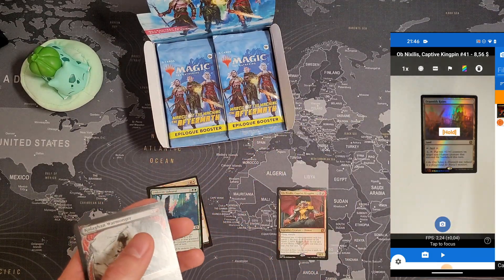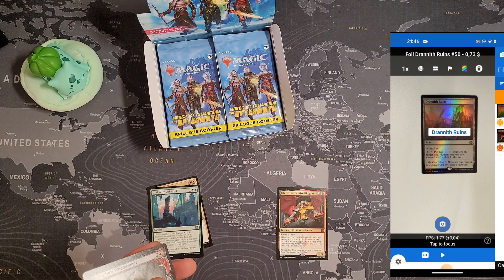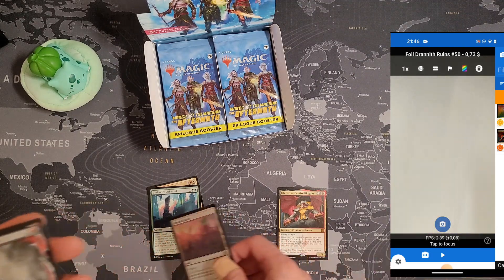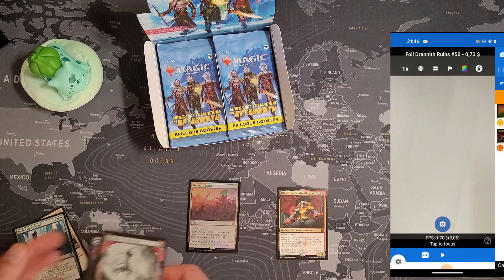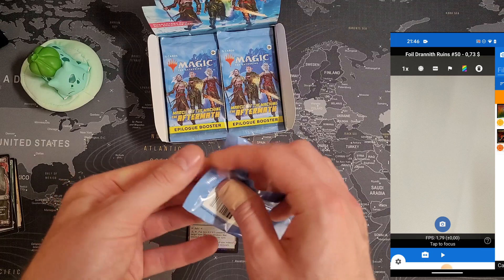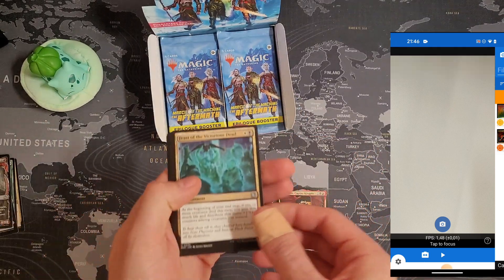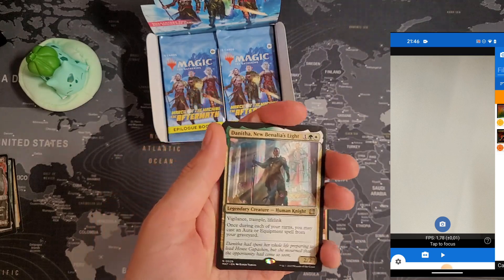Adrenaline Ruins in foil is unfortunately not that valuable — 73 cents. I'll put it here. Then uncommons and tokens. We got two rares in the first pack, which is rare — usually you get one.